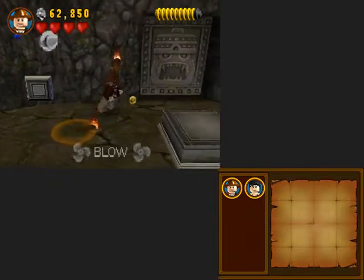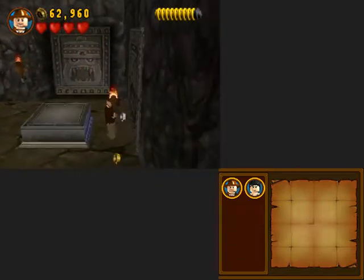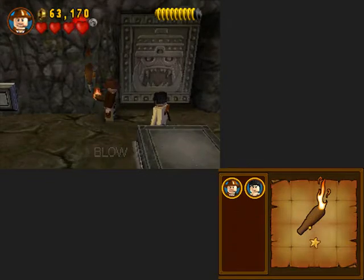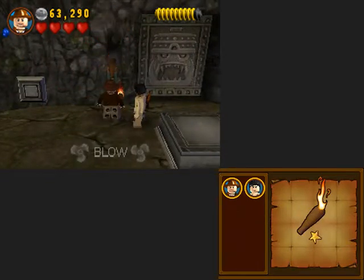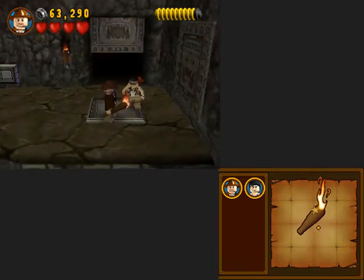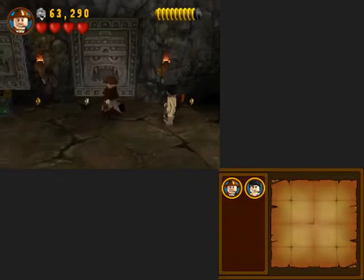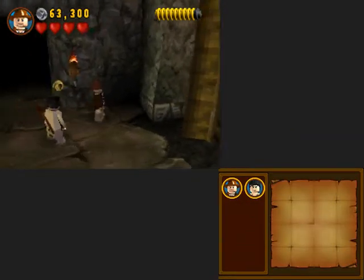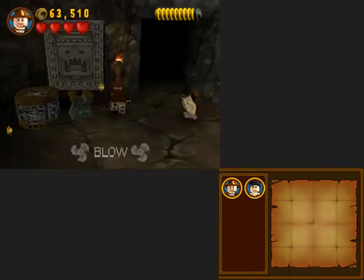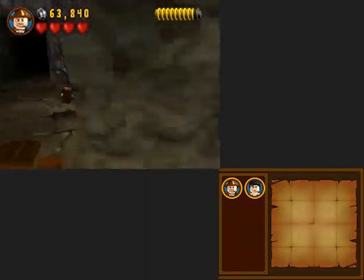And we've nullified the trap. I was an idiot and forgot to jump on the thing to get that first. We can't take torches with us between rooms - probably as a method to not break the game and do things you're not supposed to do.